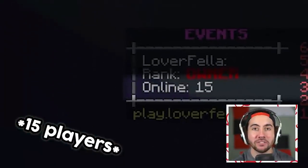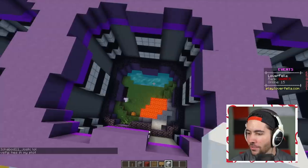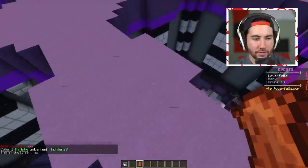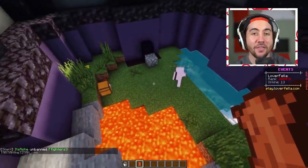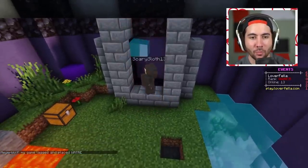There are 10 players left and this next one is freaking hard. You've got a beautiful plot set out below — jump in. The IQ challenges are getting more extreme. The first five players to create a Nether portal using just lava and water will move on. Most players are now getting started on building their Nether portals using just a bucket of water and lava, and this is not going to be easy. One player loses most of their lava — Scary Sloth looks good though.